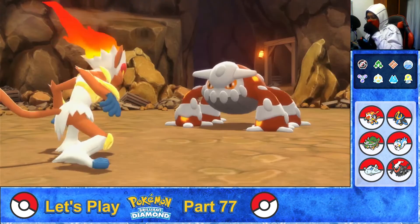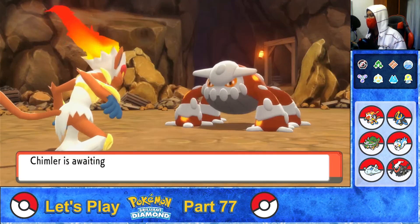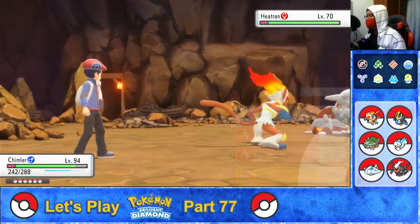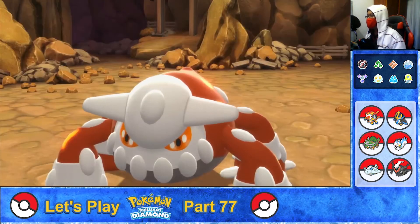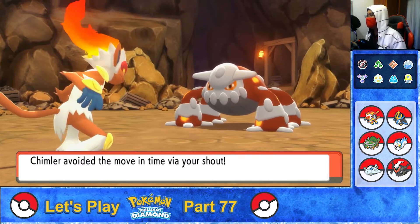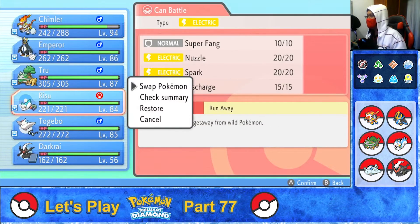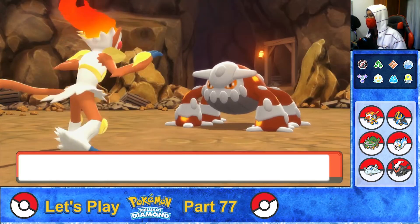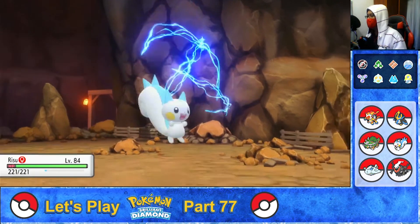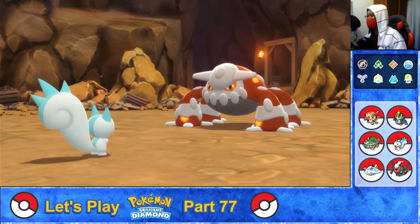Didn't work. Heatran used Stone Edge — a little damage. Inferno, use your Acrobatics on Heatran. Acrobatics — a tiny bit of damage. Heatran used Stone Edge, avoided the attack. Good job, Inferno. Switching Pokémon — return Inferno, and come on out, Pachirisu! Heatran used Stone Edge but Pachirisu dodged just in time. Good job.